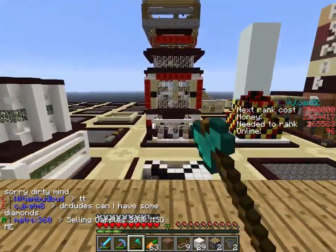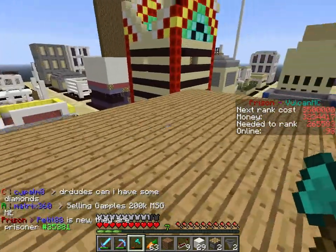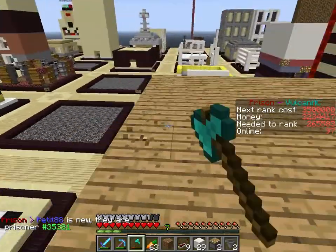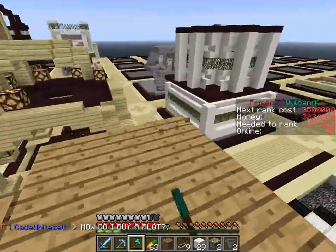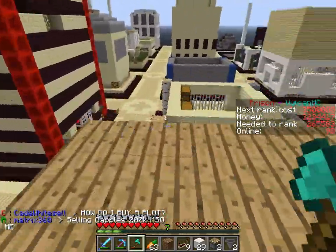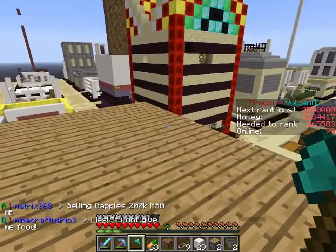I was suggesting to a few people that we should form a guild, and if you guys are watching this video and want to join, message me. We should form a guild so that none of the people who have dirt sell gapples under a certain price, so we can keep the gapple price up on the server, because lately some people have been selling them for like 10k or 20k.